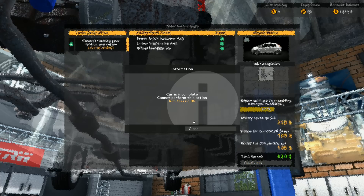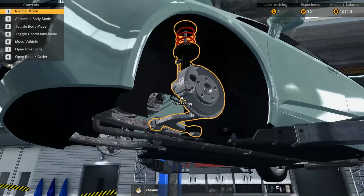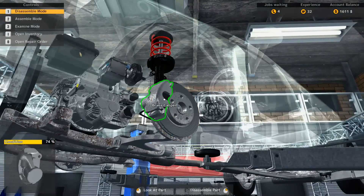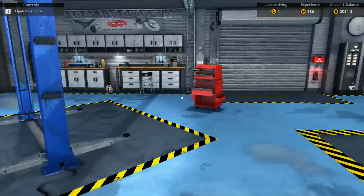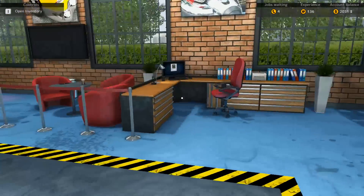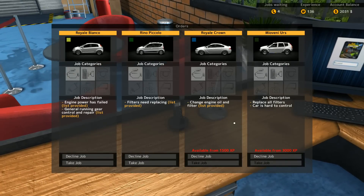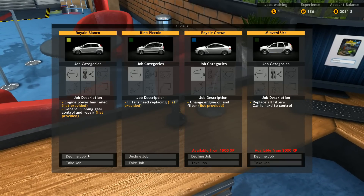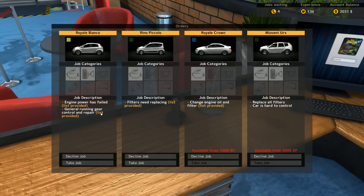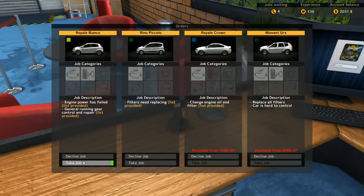Car is complete. Oh right, I guess we should put the tires back on first. Can we finish the job now? There we go — excellent. So that's how each job works. Each individual job has a different thing. So here's what's coming up — engine parts, filter needs replacing, engine power has failed, general running repair. There doesn't seem to be any kind of time restraint on this, so you can try them out and see what's what.